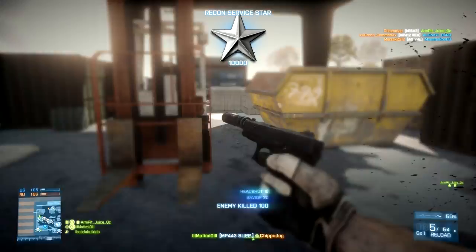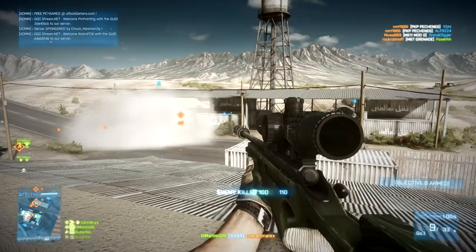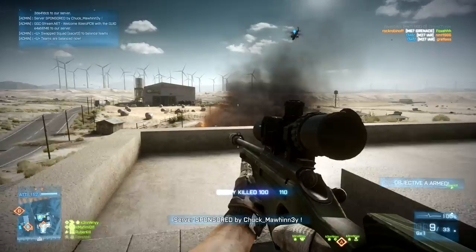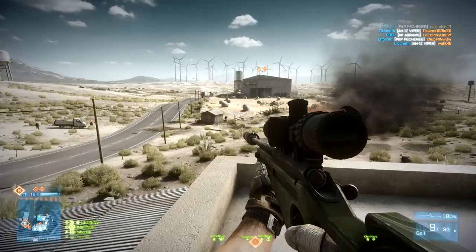A couple of things you need to keep in mind: the sniper glint and the kill cam. The kill cam is probably going to be your worst enemy. If you get those nice flanks off, you may be able to take out five to six guys without anyone knowing you're there. You might think you're safe because you're staying off the mini-map every time you shoot and there isn't a large audio cue giving away your location.